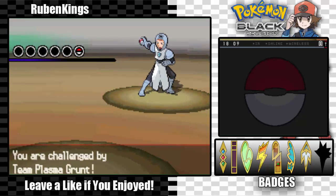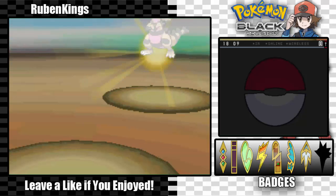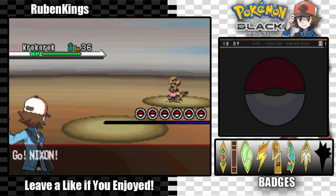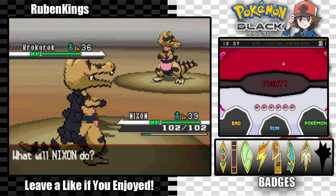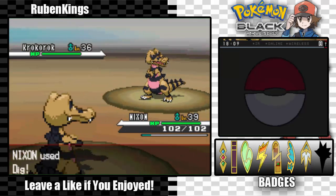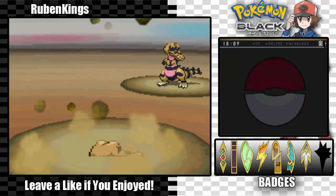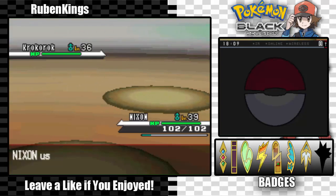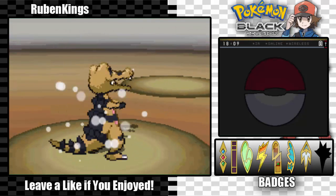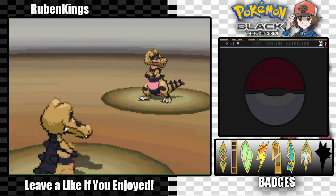We're going up against Team Plasma's Grunt Greg - I'm calling them by many names now. He's going to start out with a Krokorok and I'm going to start out with my own Krokorok, because my Krokorok is the best. Nixon is top tier, in my opinion. So we're going to start out with a Dig, because he's going to go for Dig as well. And we're totally going to miss. He pretty much used the advantage attack on me.